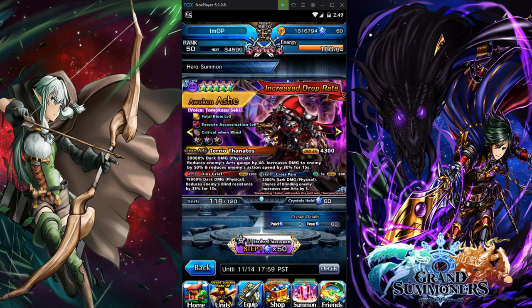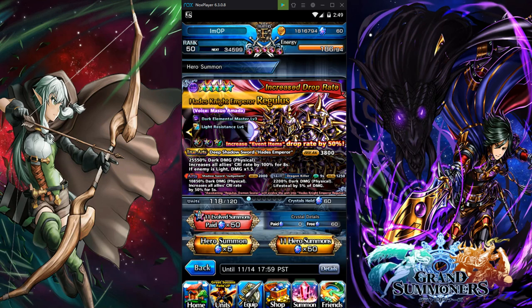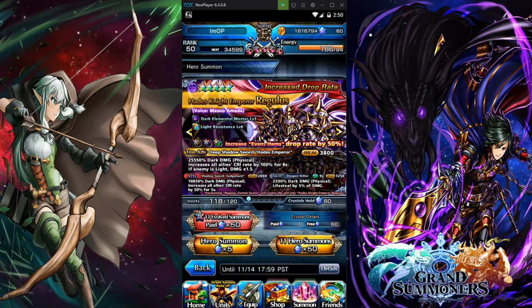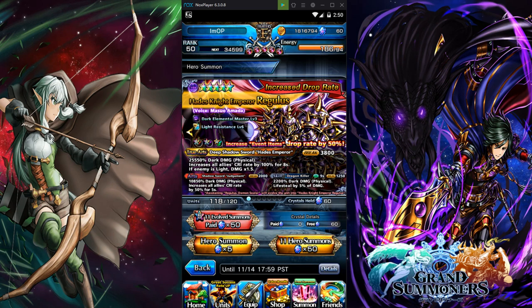Hero Fest Infinity has a step-up banner, which is insane to me — they didn't have a step-up banner for Ash when he came out. We got Rex: everybody knows about Rex. If you're a new player, Rex is the homie. He has 2.2k dark damage, physical life steal by 5%, arts damage around 10.85k dark damage. He increases all allies' crit rate by 50% for 5 seconds, with 25.55k dark damage physical, and increases all enemies' crit rate by 100% for 8 seconds.